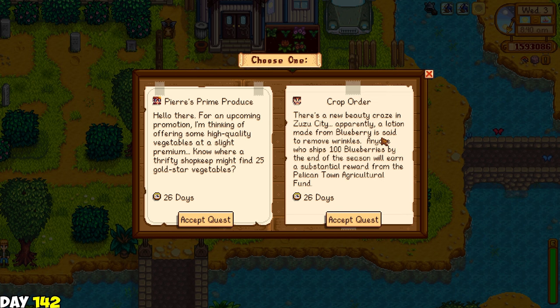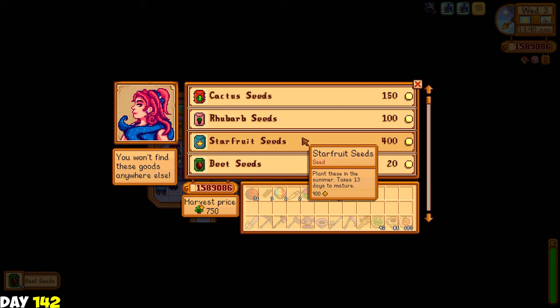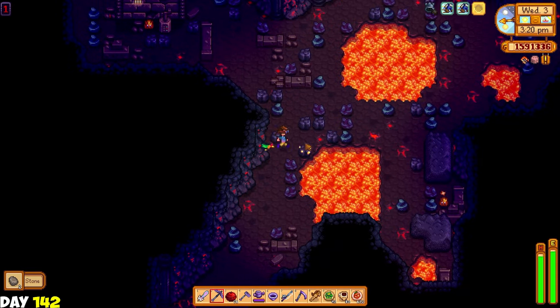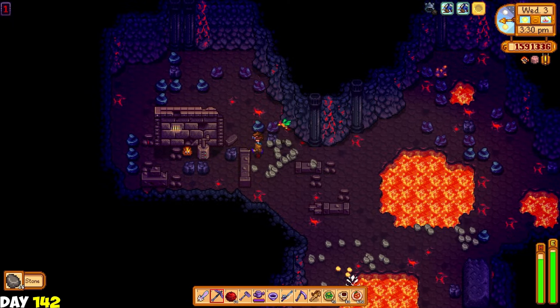The next day I grabbed a weekly quest - the one from Pierre wanting 25 gold star vegetables. I don't mind this since I planted various stuff on my Ginger Island farm. Looking at my current relationships with the villagers - yikes, I have a lot of work to do. But don't worry, we're still on day 142. I went to the desert to buy some beet seeds since Mr. Key wanted me to put them in the mayor's fridge once fully grown. Then I went to Ginger Island and harvested a few crops and went to the volcano in hopes of finding more dragon horns for the island obelisk.